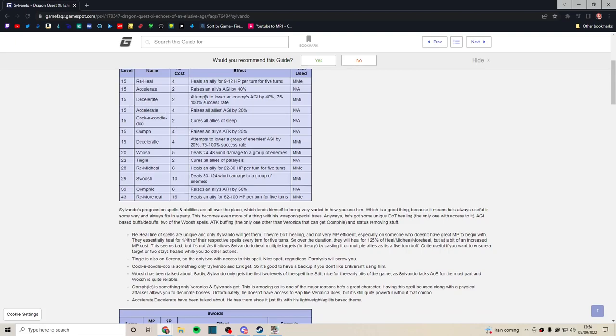Decelerate can be nice on certain bosses. Cocodoodle Do is actually very handy — you'd be surprised how often allies get put to sleep, so any status coverage is helpful. And then Oomph — this is the big one. It raises an ally's attack by 25%. Sylvando is the first character you'll have with Oomph at this point in the game, which makes him a very useful party member in act one.